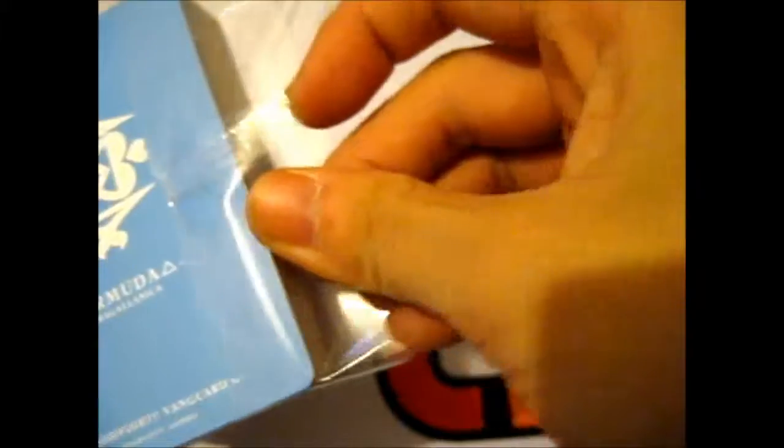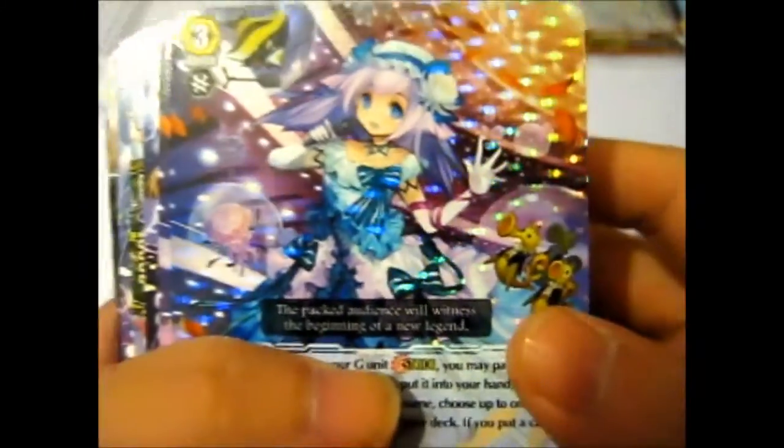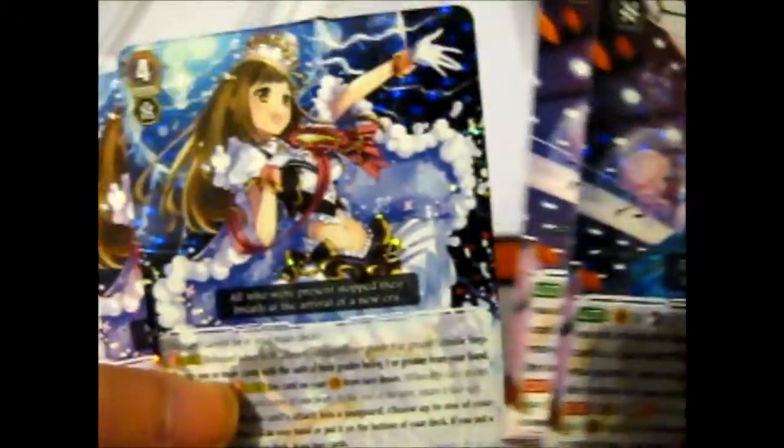Now here we have... you could probably rip it there or something. Anyway. This is the clan card, which is awesome. So here we have Chocho Debut Stage — Tirua, Tirua. So two of those. We've got a Chocho Loinel — seems like there's just a holo one and a normal one.